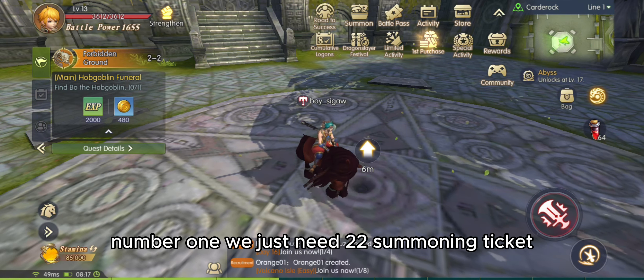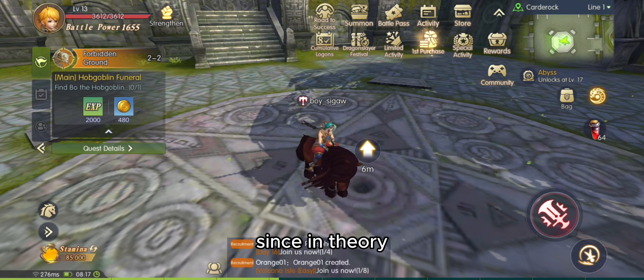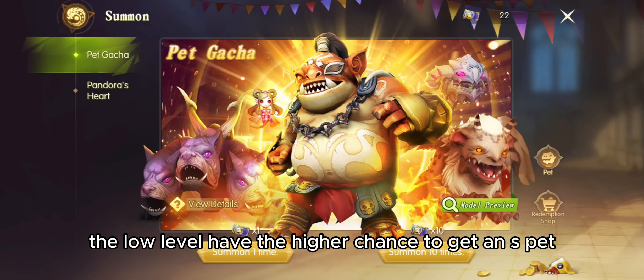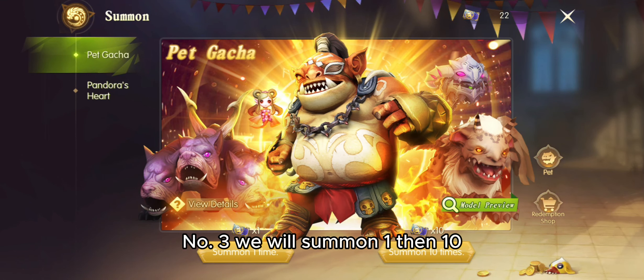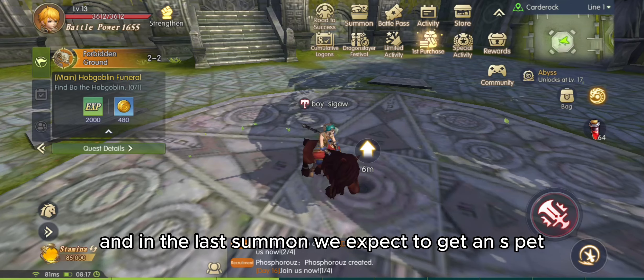Number 1, we just need 22 summoning tickets. Number 2, we must be below level 20, since in theory the low level have the higher chance to get an SPET — just a theory. Number 3, we will summon 1, then 10, then 1, then 10, and in the last summon we expect to get an SPET.